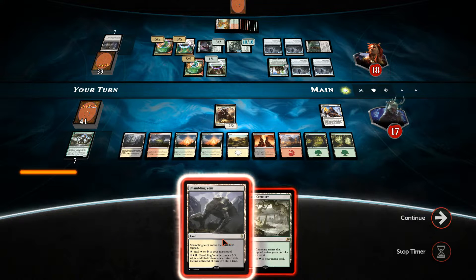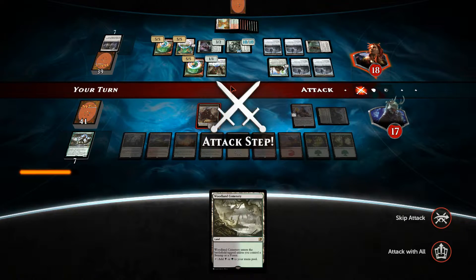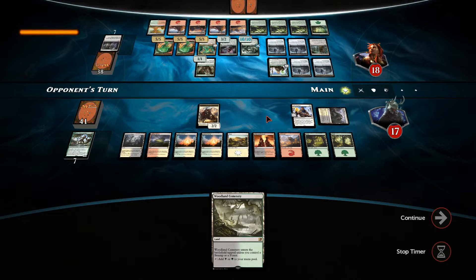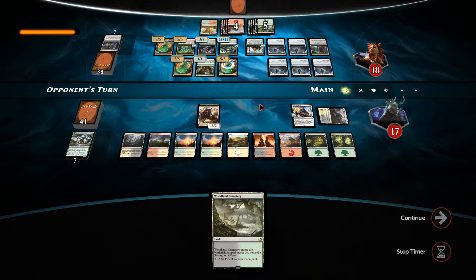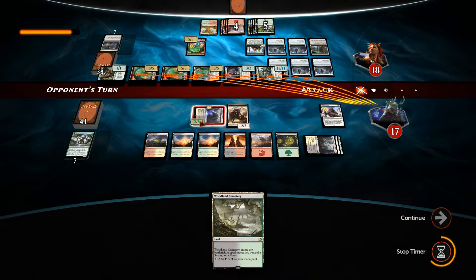We get a Shambling Vent. Can we actually win here? Even if we block with two creatures he would still push through 14 damage. We're getting to the point where we're kind of done. He generates another Omnath token. All we really needed there was a Planar Outburst. He's going to turn a land into an elemental creature — yeah, we're just outright dead. I didn't realise that was going to come down tapped.